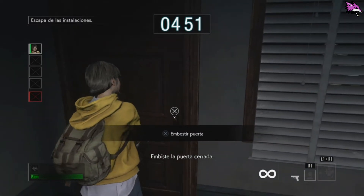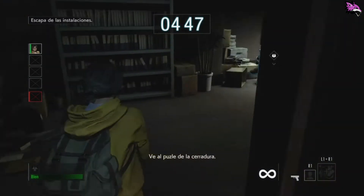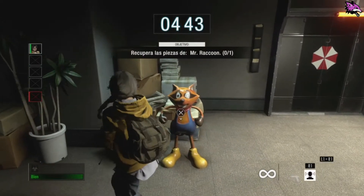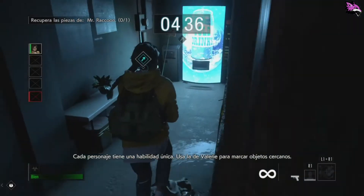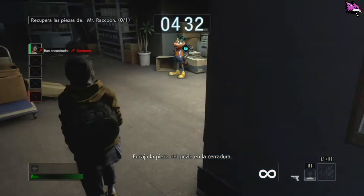Encontraste la puerta cerrada. Ve al puzzle de la cerradura y encuentra la pieza del puzzle. Cada personaje tiene una habilidad única — usa la de Valerie para marcar. Encaja la pieza del puzzle en la cerradura.